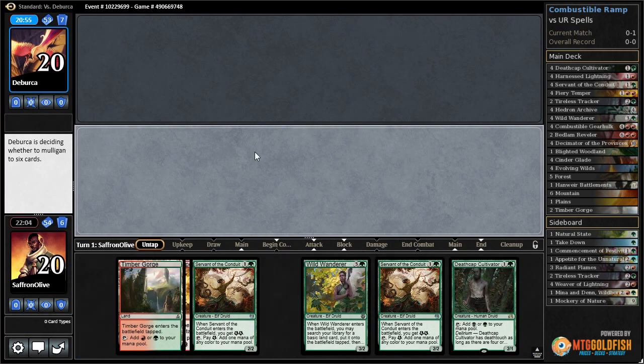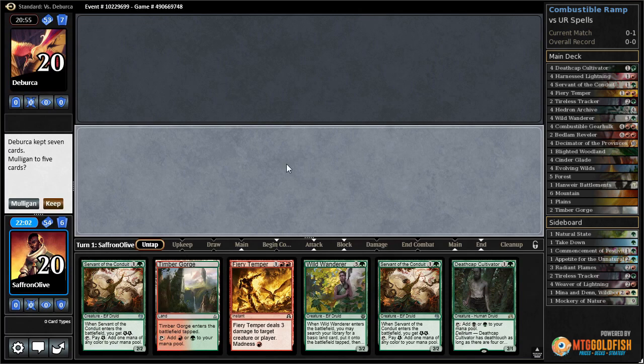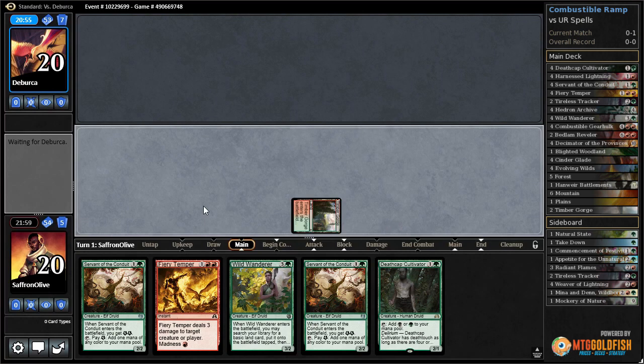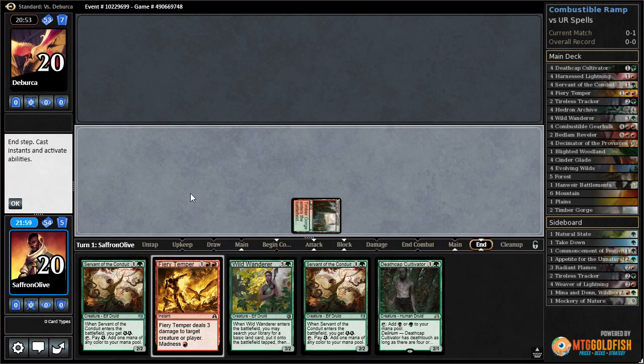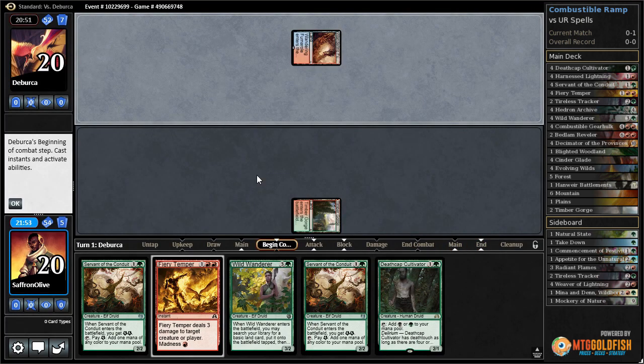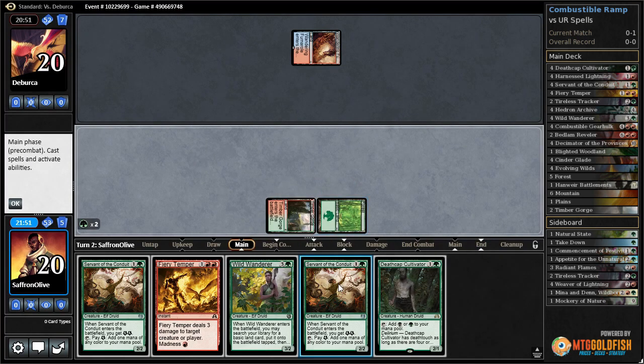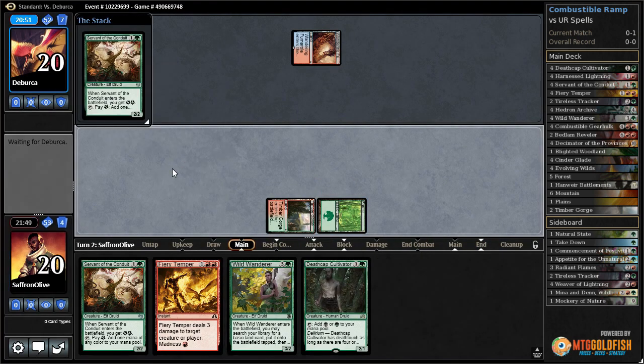Oh my god - we've got to mulligan, maybe the worst hand of all time. We'll see if we can scry into a land - no deal. Timber Gorge, go. We really need to draw there - an untapped land, that's good. Servant of the Conduit, give some energy, pass the turn.